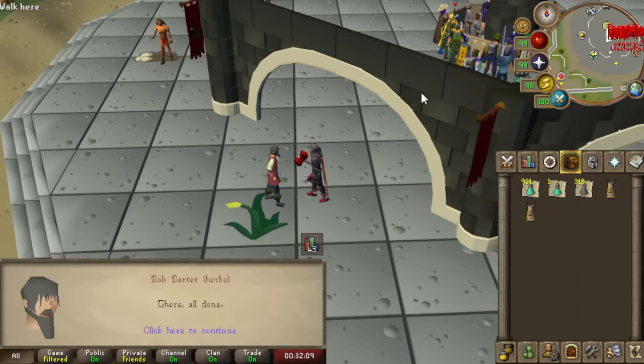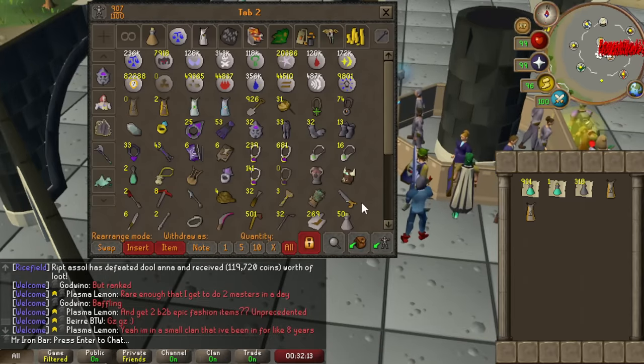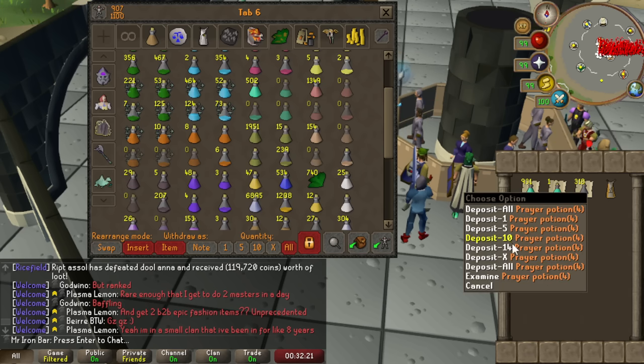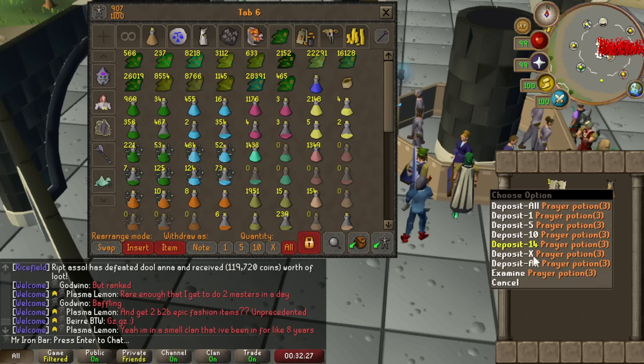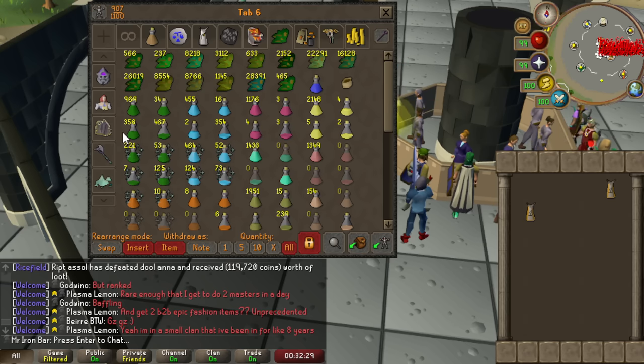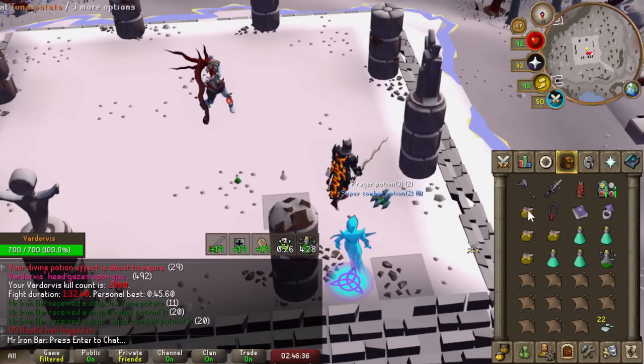I was away for five days in New York because I was working on running my first ever marathon. We survived, and whenever I had downtime, I just logged in and did a quick farm run on my phone. I stocked up quite a bit of Prayer Potions, because we need to stock up for Vardorvis pet hunting. We are now officially two-thirds of the way to the boss pet rate.